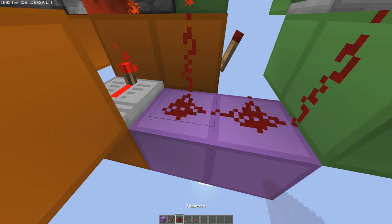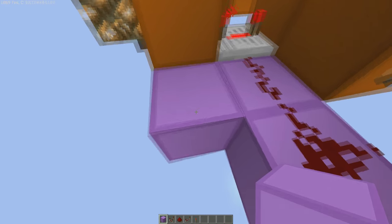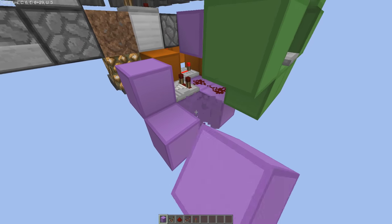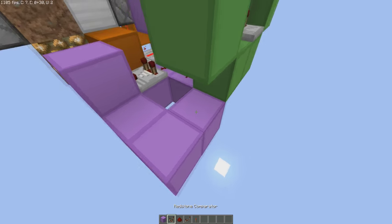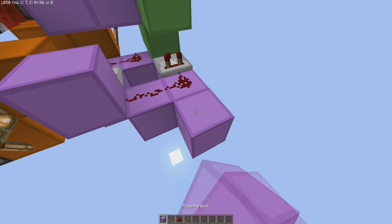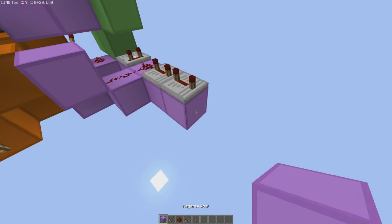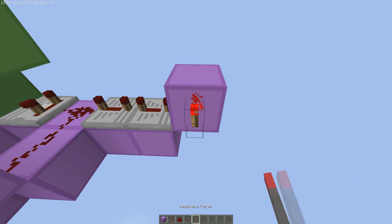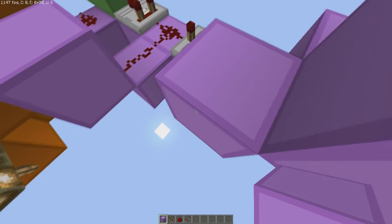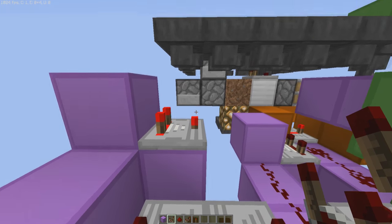Continuing on — place two blocks with redstone dust on top, and solid blocks on top of those. Then place a block here with a comparator on top, a block up here, a block next to it, and a block over there. Place another comparator as well as two redstone dust. Then move two blocks in this direction and place two repeaters both on four-tick delay. At the very end, place a block up front with a redstone torch on the side, a block on top of the torch, and a block next to it. On this block, place a comparator and make sure it is inverted — right-click it and you'll see the red lamp come on.